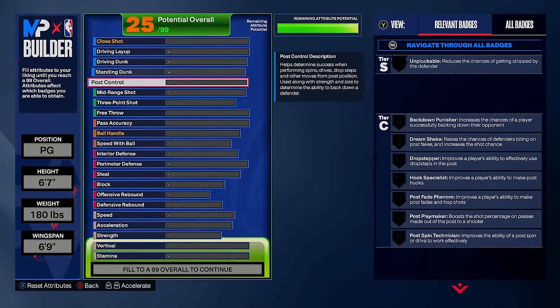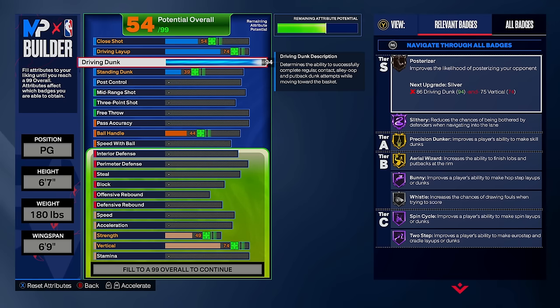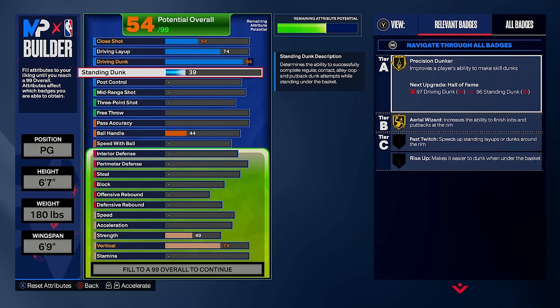Anyways, let's finally move on to the stats. Starting with finishing — I'm going with a 94 driving dunk. I recently tested an 89 driving dunk and noticed a massive difference badge-wise and animation-wise: I wasn't getting nearly as many contact dunks. I have confirmed that 94 driving dunk is the best driving dunk stat if you want to get contact dunks. The only other thing I'm adjusting on finishing is going with a 40 standing dunk.